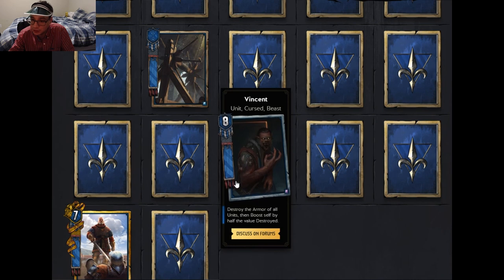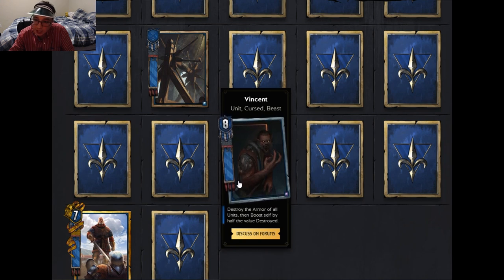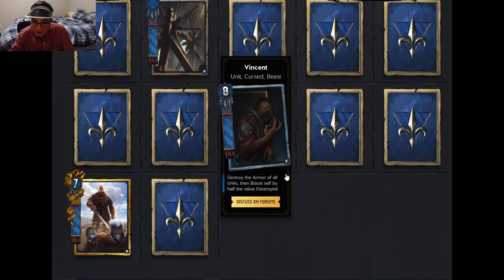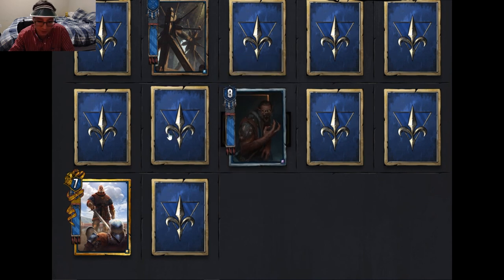Vincent is a unit cursed beast that destroys the armor of all units and boosts itself by half the value destroyed. It's a finisher card, but it's extremely vulnerable to Scorch. There's already a bronze card sufficient for removing armor with one-for-one value, so you don't necessarily need a giant Vincent on the board. It's just too vulnerable in my opinion, though I won't have a final conclusion until all cards are revealed.